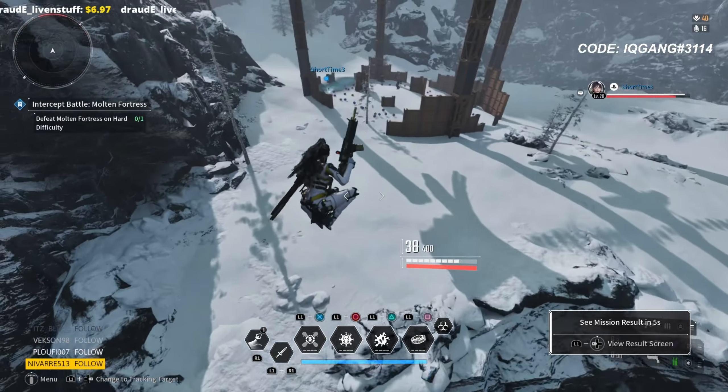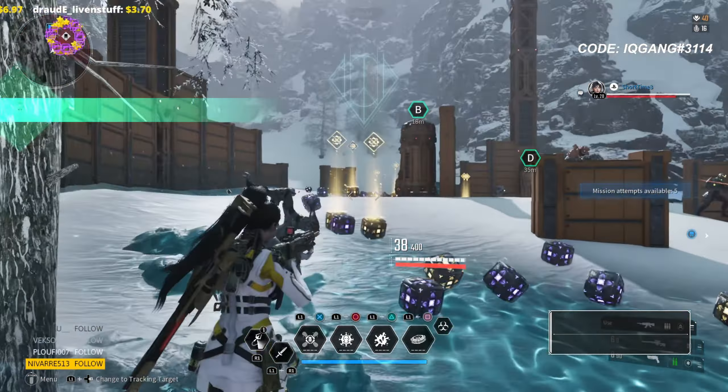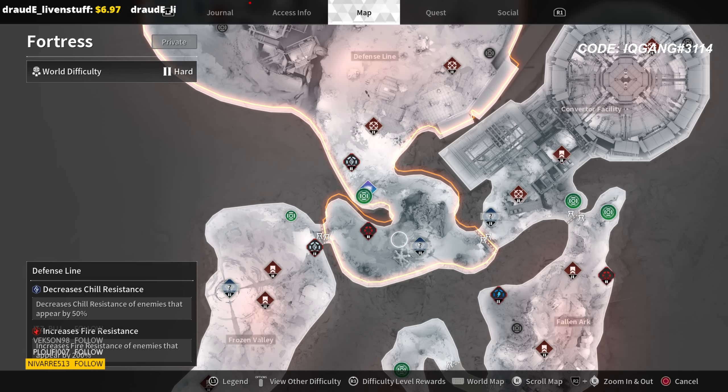Yo, what up you guys, MagicIQ here, and today I'm showing you guys a brand new farm in the game — the Valby farm, essentially. What you're gonna do here is go to Fortress, go to Defense Line, and you're gonna have to use Valby for this farm.